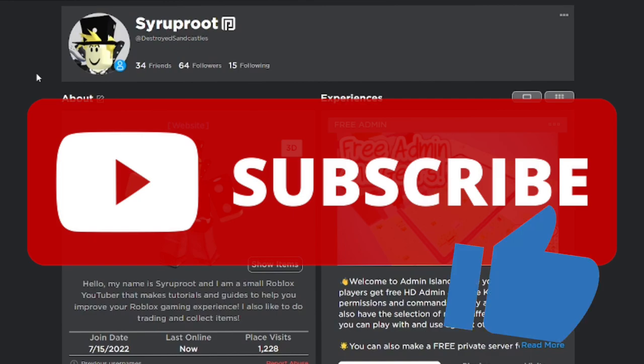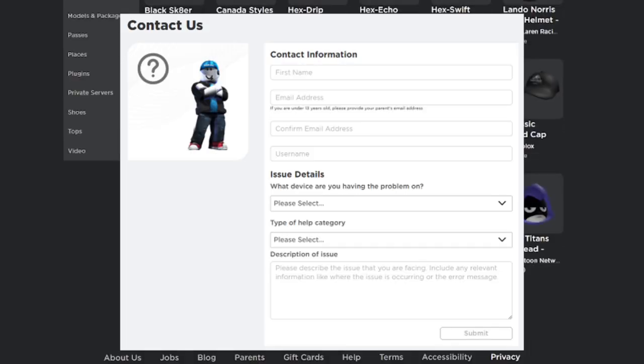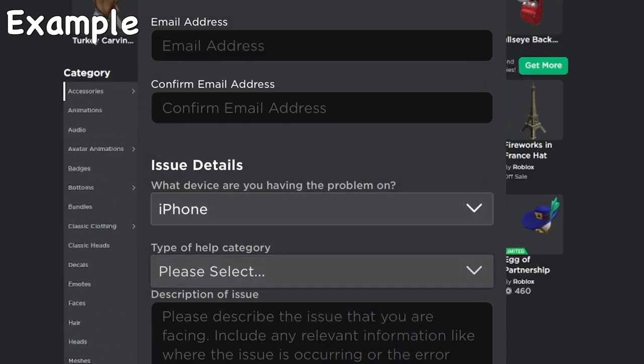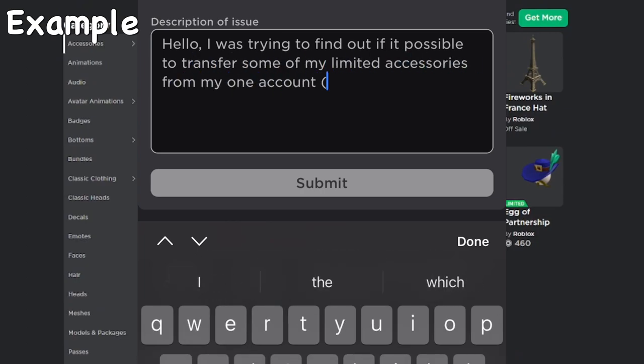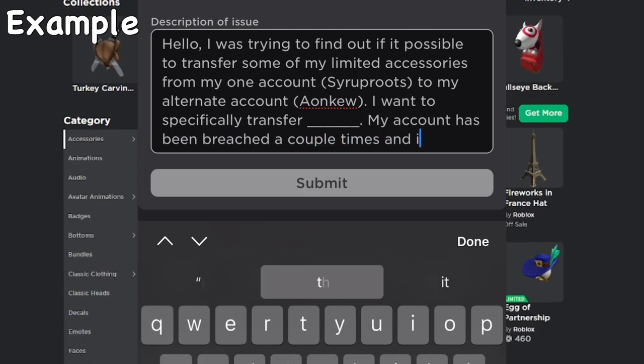I hope you found this video helpful — if so, make sure to subscribe and smash the like button. There might be another way to transfer items by contacting Roblox support, but only do that if you really need to, if your account was already compromised, and you have a lot of proof that you need to move items to another account for safety. That could possibly work, but I'm not sure.